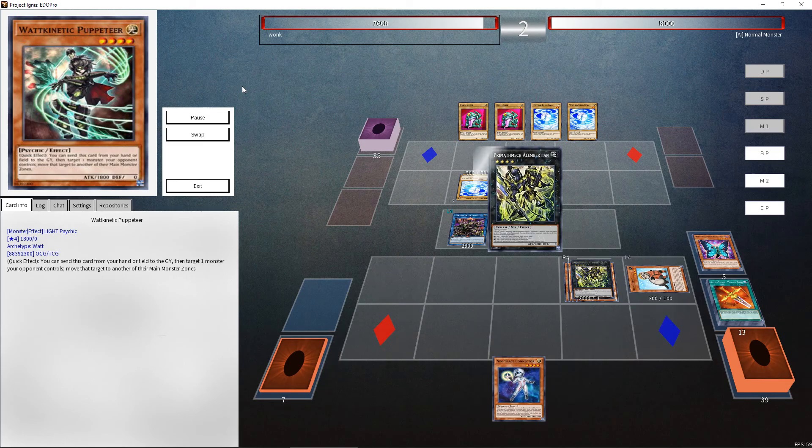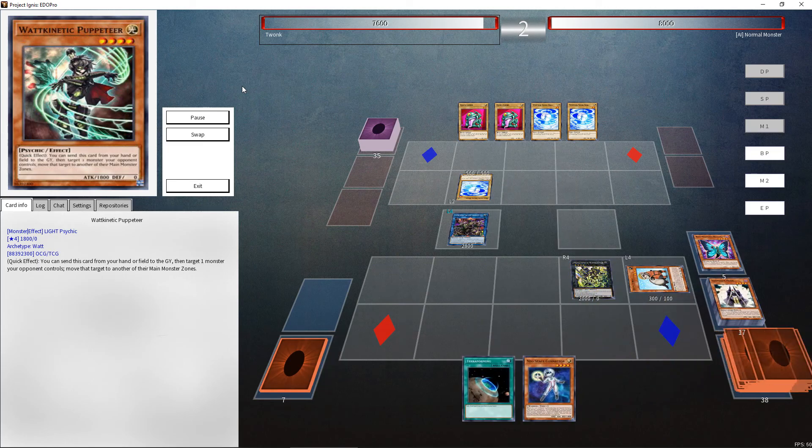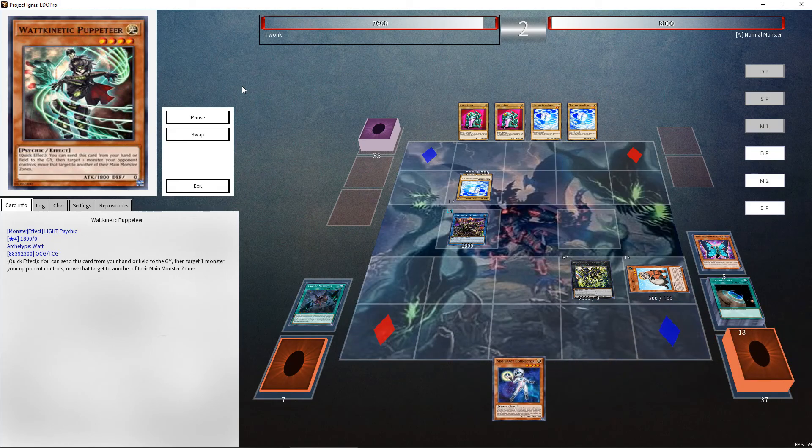We'll go into a copy of Alan Bershon and use its effect to revive Summoner Monk before going into Saryuja. We'll Monk for Monk, and then Monk for Monk again, and then we'll activate Phoenix Blade to get it back, and then Monk one last time to go into a copy of Rescue Ferret. Here we can go into a copy of Alan Bershon and use its effect to search Terraforming. We can use Terraforming to grab Lair of Darkness, which we'll activate. This turns all monsters Dark-type.